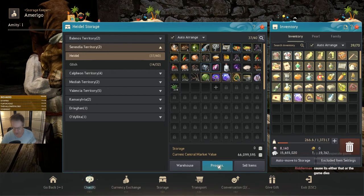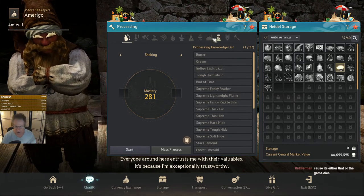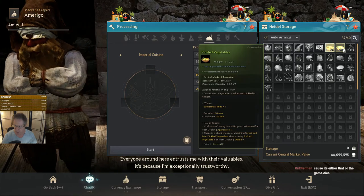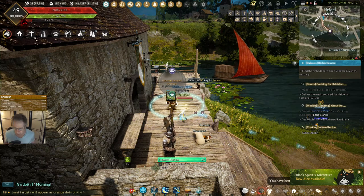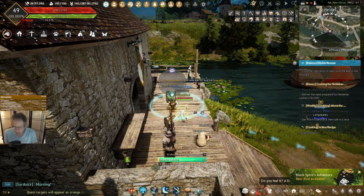Because I am using the venisal set, we're going to process from storage. The big takeaway for this is you're going to do Imperial Cuisine, and then you're just going to right click on the pickled vegetables and then do start, and we'll start making the crates. Once we make some crates, we're going to go ahead and make the delivery over to the Imperial Crafting NPC.